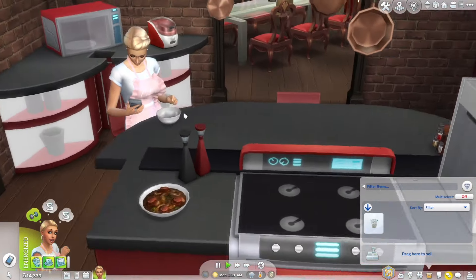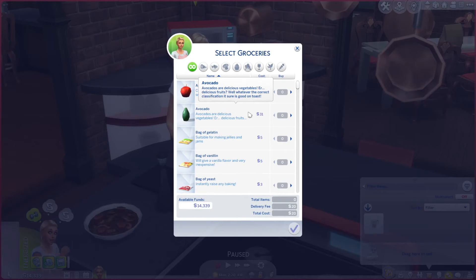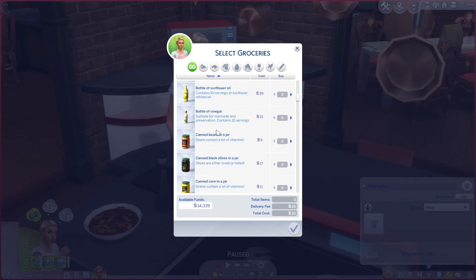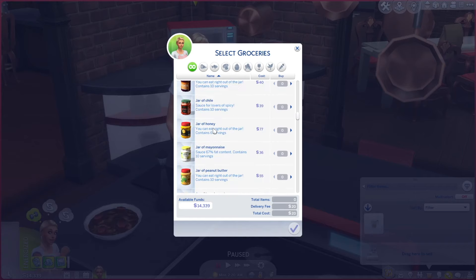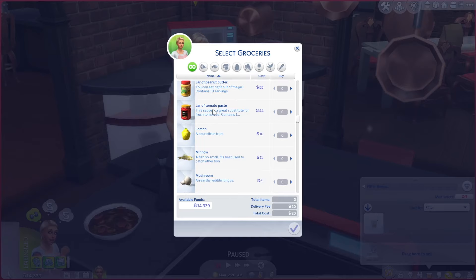I really like this mod. I'm going to look into how it interacts with the custom foods mod that requires you to have ingredients - I think that's the custom foods mod - and see if the ingredients work for that too. What would be even more cool is if it made a difference in the quality based on the ingredients you use. Like maybe if you use the more expensive stuff, it'll be higher quality, more excellent as opposed to normal. We also have peanut butter - I wonder if you can make a sandwich with it. There's a jar of tomato paste that contains 10 servings.